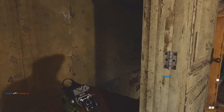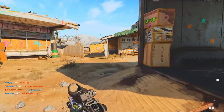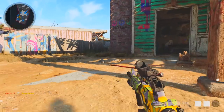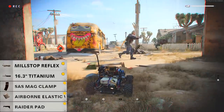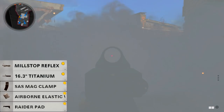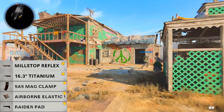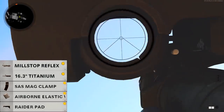For the class setup, put on a tactical rifle — I used the M16, but use whatever you prefer. For the M16, I recommend: the Mil-Stop Reflex optic, the 16.3 inch Titanium Barrel for increased fire rate, the SAS Mag Clamp for faster reload speed and max starting ammo, the Airborne Elastic Wrap to reduce aim down sight time, and the Raider Pad to reduce sprint-to-fire time and increase aim walking movement speed.